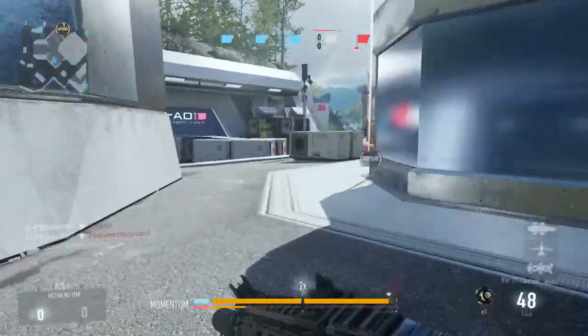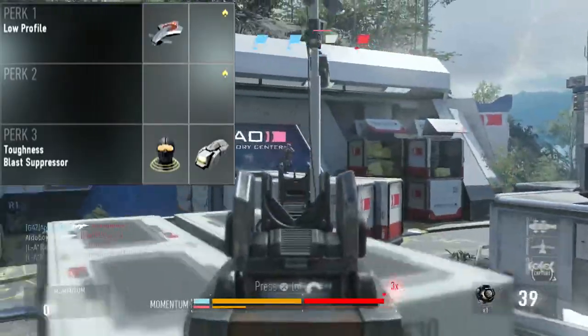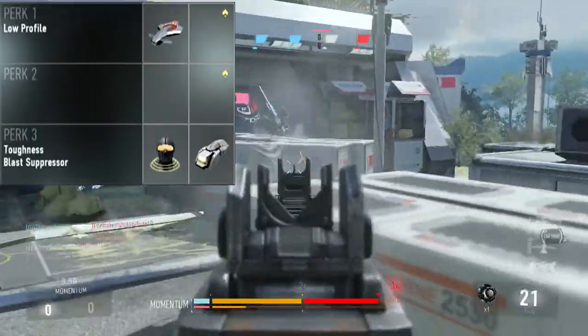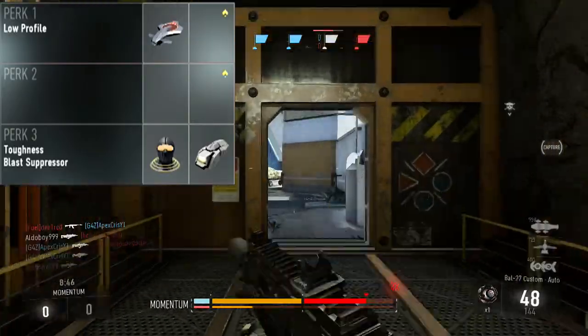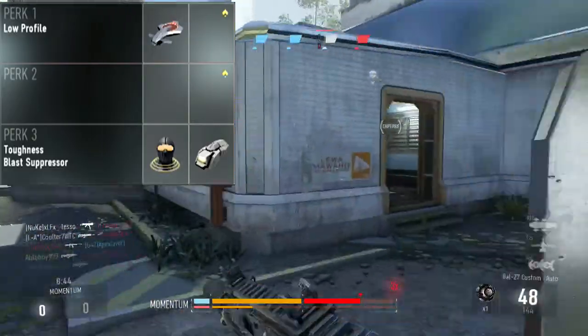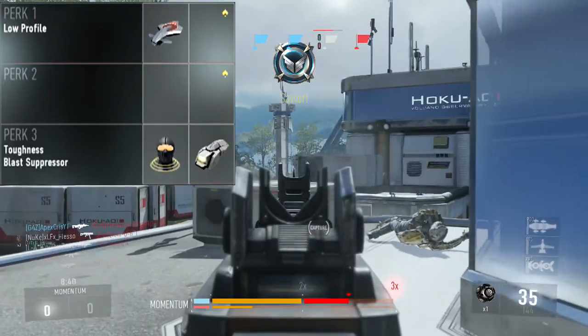We're not going to be running any secondary. Moving on to perks, we have low profile from perk tier 1, again to keep us off the radar. There are a lot of UAVs being spammed in this game because a lot of the other scorestreaks are not worth using. Everybody seems to be running a UAV, and keeping off that radar is just really, really useful.